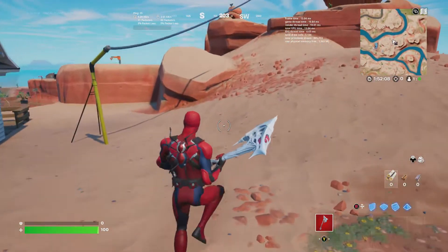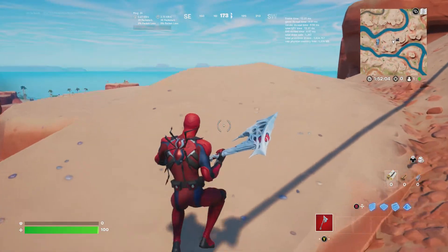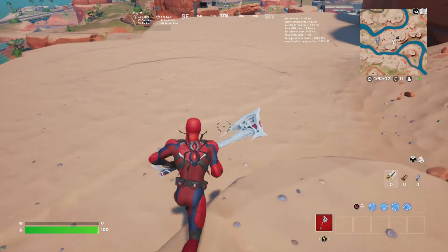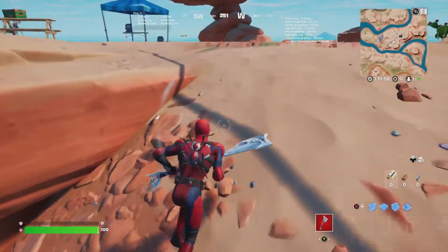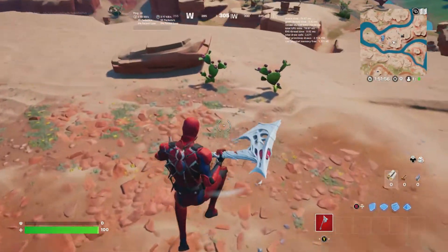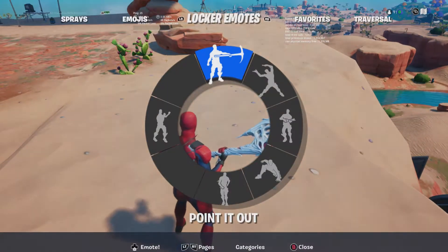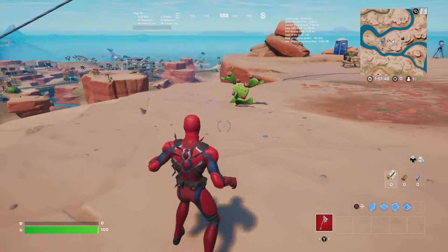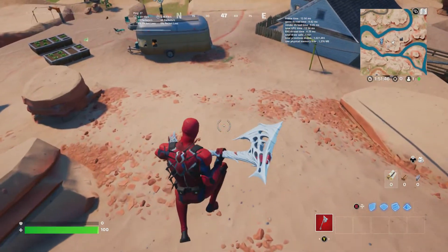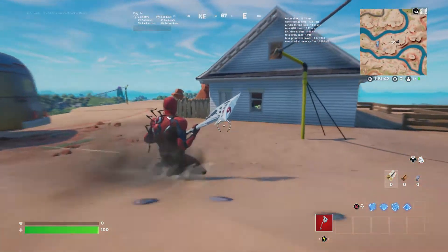I like the skin. It's very good. I really like it — I kinda like it better than the other versions of Spider-Man. I just really like this suit. The back bling's pretty cool, it's just a Spider-Drone, and I think the pickaxe is super good. This is the best Spider-Man pickaxe we have. And of course we have the Spidey Landing emote — you just do a backflip and land like Spider-Man would. Nothing too crazy, but I definitely think this is worth it.